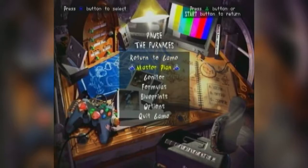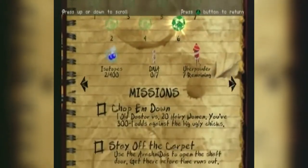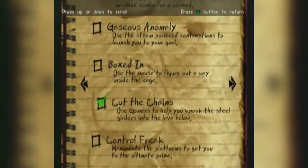Once you grab the piece of terra, go back into your master plan. And it'll show that you've completed the objective Cut the Chains, even though you haven't done it.